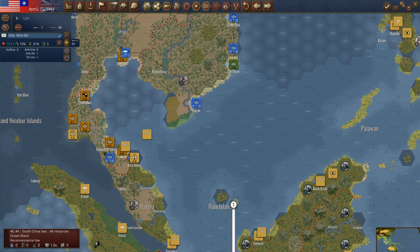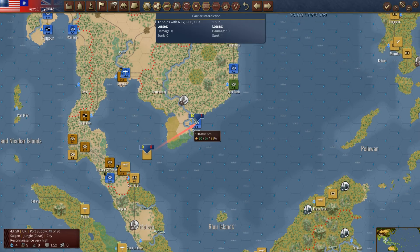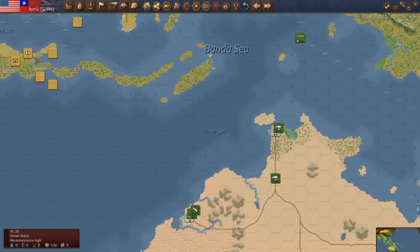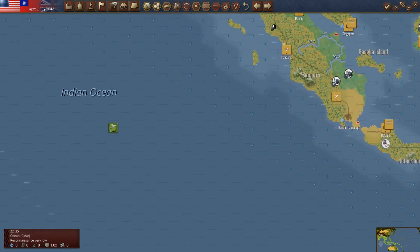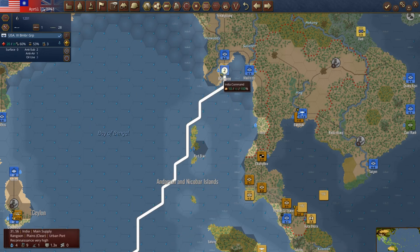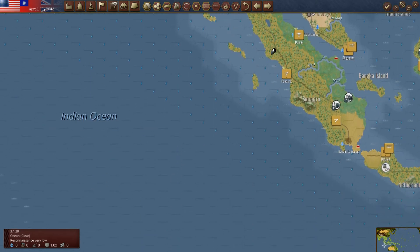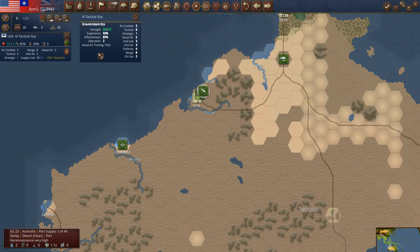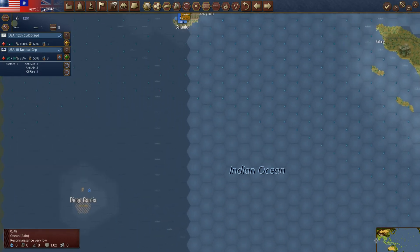Let's go into Saigon. Oh — that hurt. He blew out that transport with his carrier. You win some you lose some. We lost a division — that wasn't great, but it happens. This bomber group, we wanted to land it up here. Let's just go to Rangoon and unload there. We're going to have to get some US air power over here — that's just how we'll go around with it. We've got the ground attack group. Let's put them on some transports. It sucks that I lost that, but shoot happens.